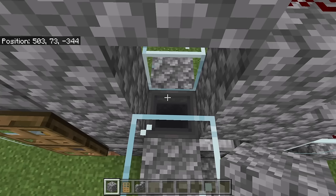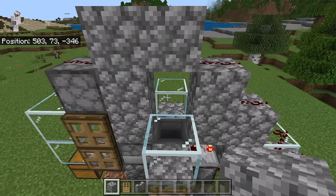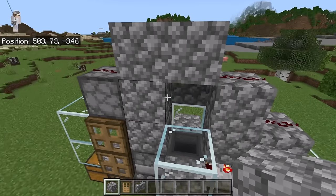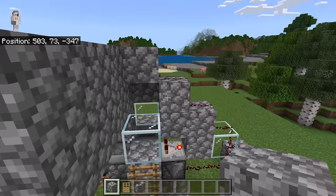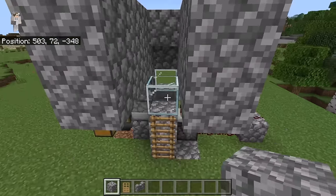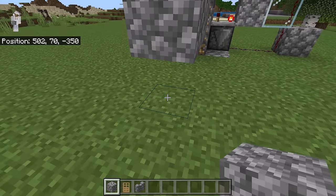The next step is to bring at least two chickens to this chamber — the more chickens you add, the more efficient this farm will be. Here's one easy way to do that in survival mode: place a block here, then place three blocks here, three here, three here, and three here as well. Then place three blocks here, two blocks here, and two here.